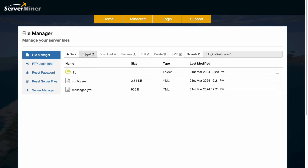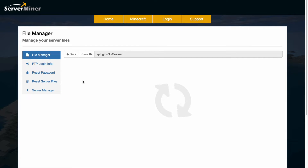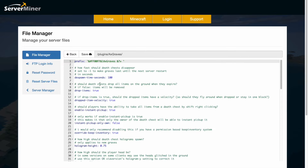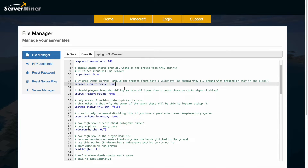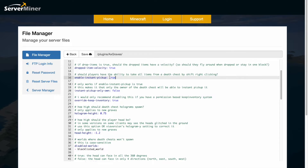Here we are in the SMP control panel — you can see there is a library folder and two YML files. In the config file you can change the despawn time to infinite by setting it to minus one, or set it to a specific number of seconds. You can also set what happens when the timer runs out: should the items drop or just be deleted, and whether item drop velocity is enabled so items scatter or stay in the single block.